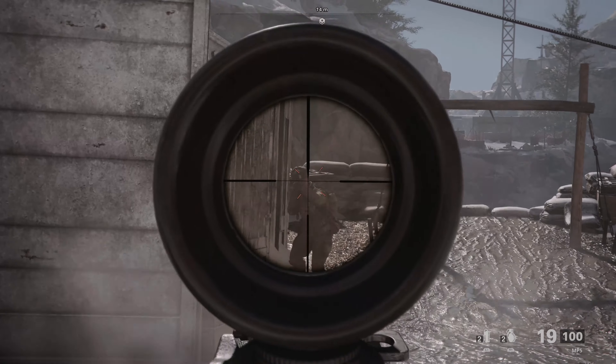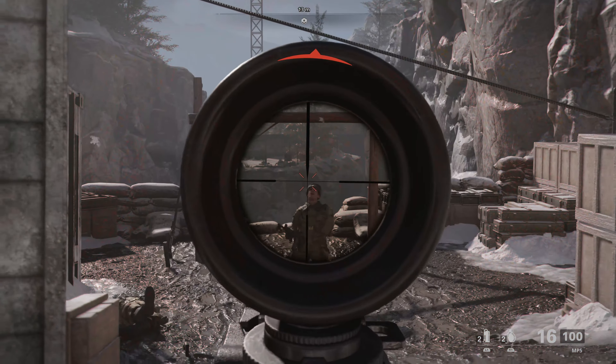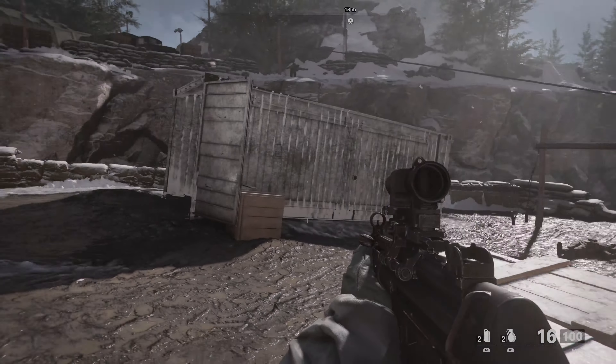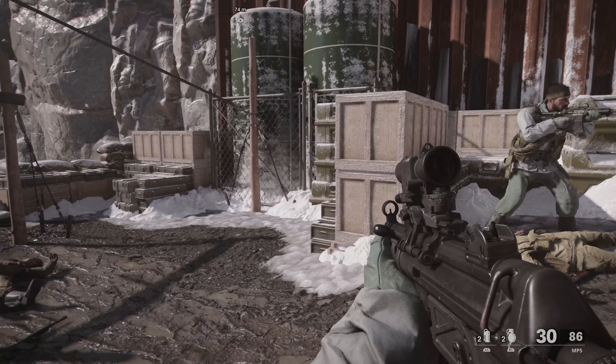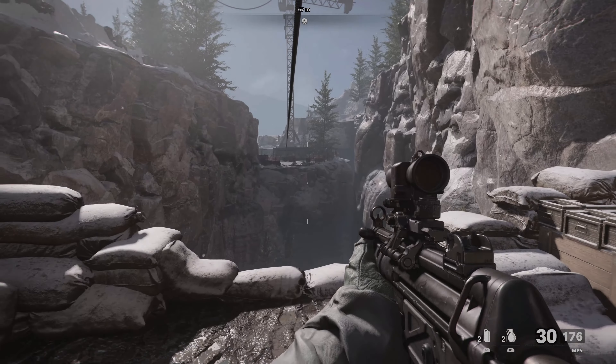Here's the point where you need a zipline. What you need to do is kill an enemy with the bow while you're ziplining. As we're ziplining to the next point, there's going to be two enemies that appear and I'm going to take aim at the left one while using my bow.